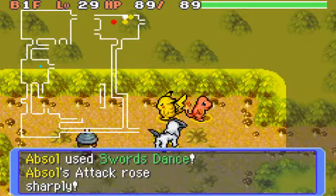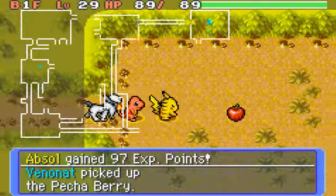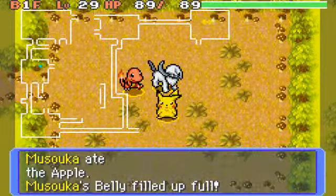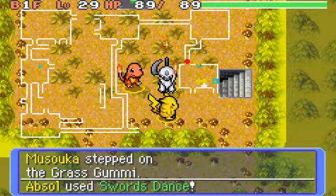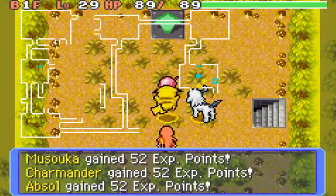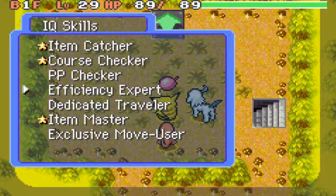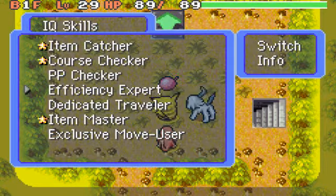I was looking at the Jigglypuff kiosk. I was inquiring about other places - you can see which Pokemon you've seen and where they would like to live, sort of thing. There are other locations that I don't have yet. I got Efficiency Expert! What does that do? When battling several foes, the Pokemon will first target Pokemon with the lowest HP. Hey, that's pretty good. I'll put that on.